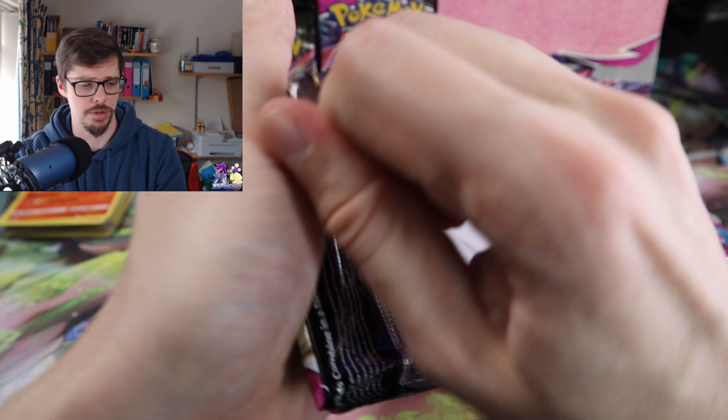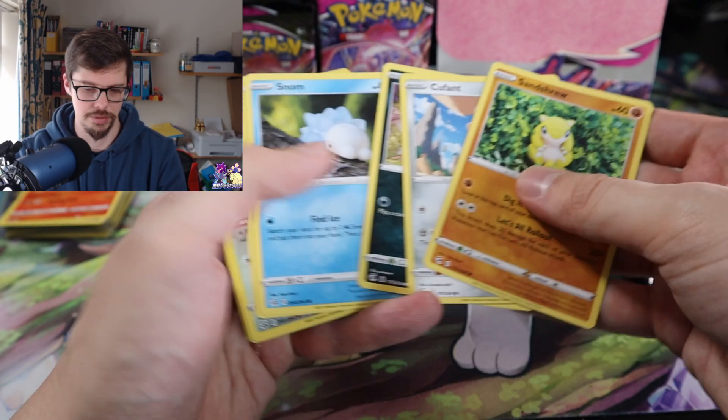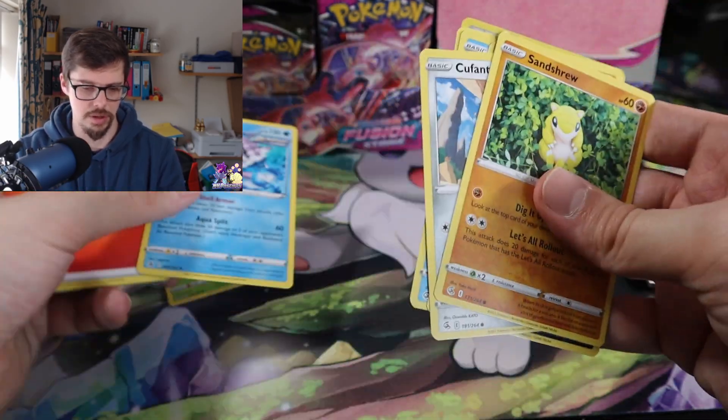I've got a rainbow rare. Oh no — white card — here we go. Let's just go through into a Clefable. Okay.